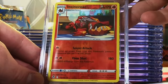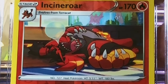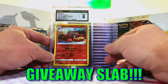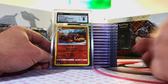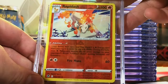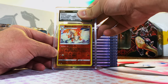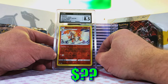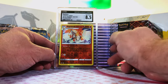Incineroar Reverse Holo Rare from Silver Tempest. I'm going to guess a 9. Eight. That's actually fair — there was significant whitening on the back. No problem, I will not complain. Rapidash Reverse Holo Rare, Silver Tempest — love Rapidash. I'm thinking an 8. Eight five — it went up from what I was thinking, I'll definitely take that. Love me a Rapidash, original 151.